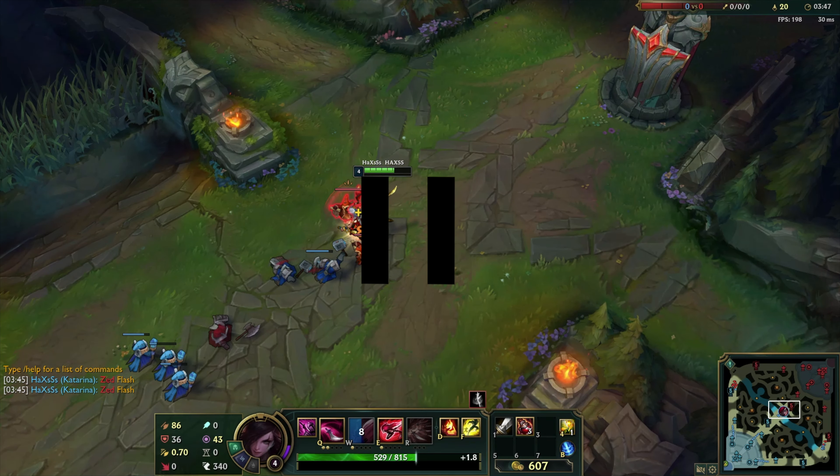As you can see in that clip, Zed flashed away from me. I probably pinged his flash about 5 seconds too late, so if you add 5, his flash will be up in 8 minutes and 40 seconds. In the next clip you can see that I took advantage of him not having flash and you'll see what happens.